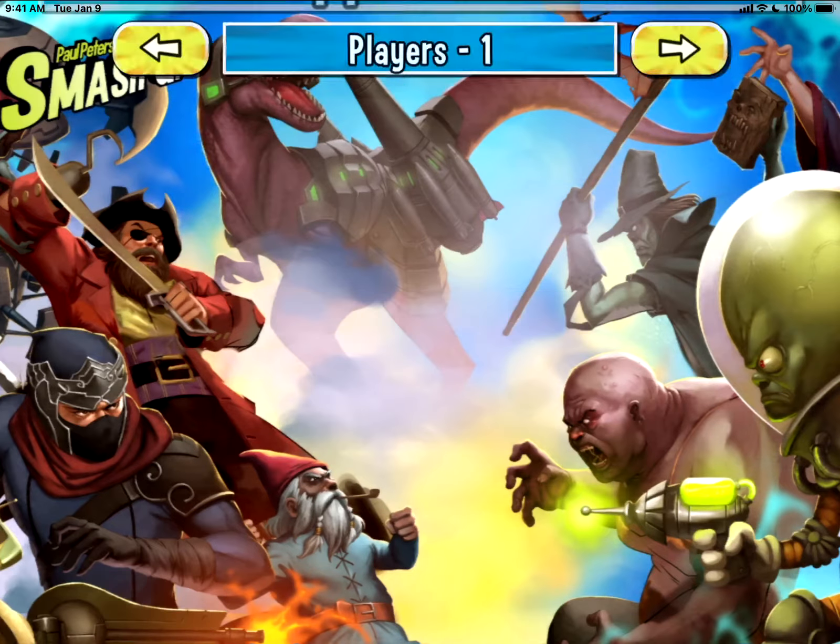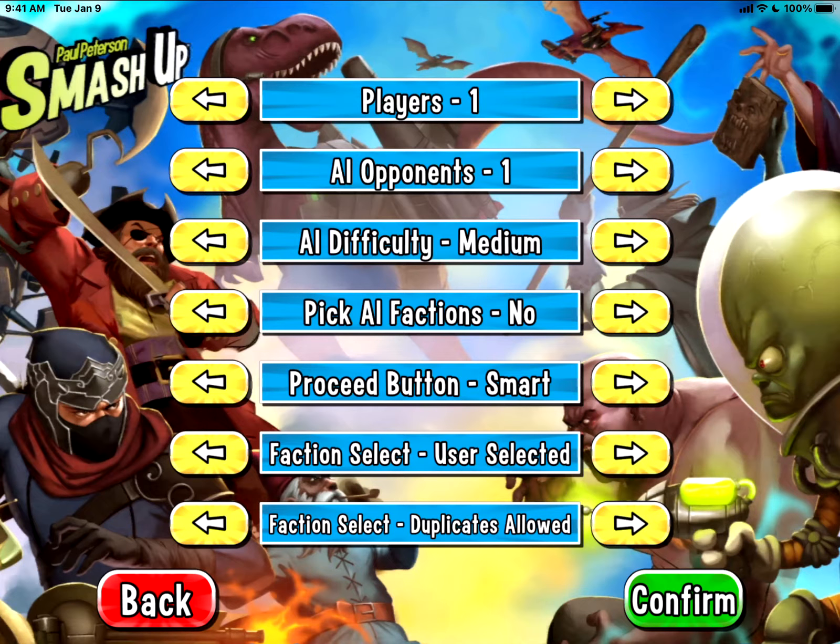We'll do a new game. There are a lot of options here — multiplayer, multiple players physically, multiplayer AI, AI difficulty. We'll go ahead and do medium. There's also 'pick AI factions,' so I could force them into some bad combos. The proceed button is kind of nice because it looks like it prevents you from accidentally moving on without finishing your turn. For faction select duplicates — in my preview game it allowed us to both have the wizards faction, which in real life you wouldn't be able to do unless you had two copies of the game, so I'm going to set it to no duplicates for the true Smash Up feel.